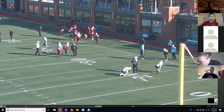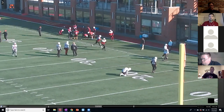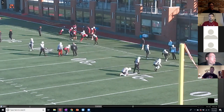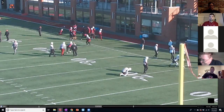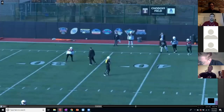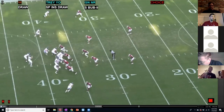This next rep — he takes way too inside of an angle and the guy tries to bounce it on him. The one thing he does do nicely is stay square, so he's got a fighting chance to redirect and still make an ankle tackle or wrap it up. You see it in two parts: posture is fine, path is poor. The ball carrier bounces, but because he stays square he's got a chance to put a foot in the ground and go get it.